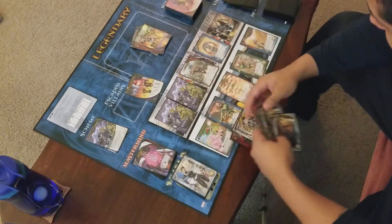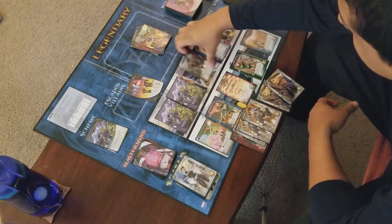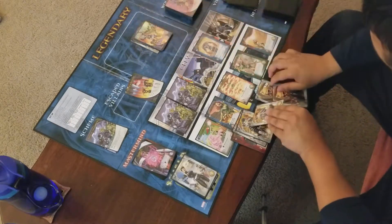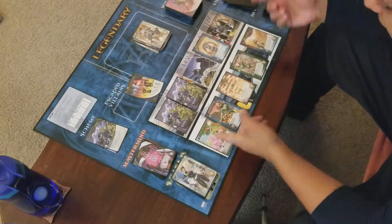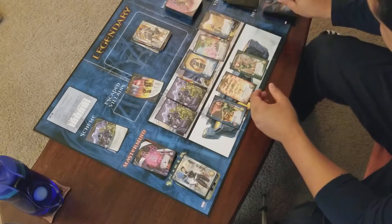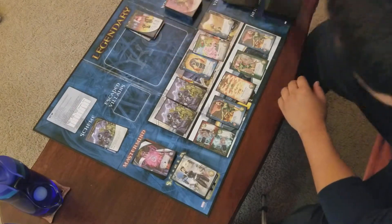I've got five fight and two buy. I can defeat her, so I'll KO one of these. I can't do anything about the trap, so the leftmost and rightmost heroes come in as villains. This card is out of the game — I'll put it in the KO pile. So that's seven fight, five fight, and then Havoc for six fight.